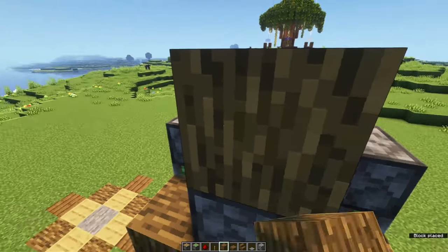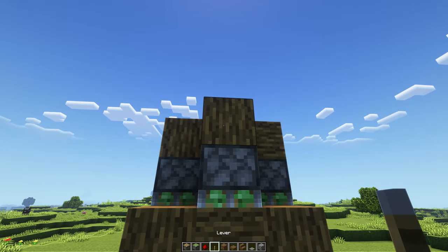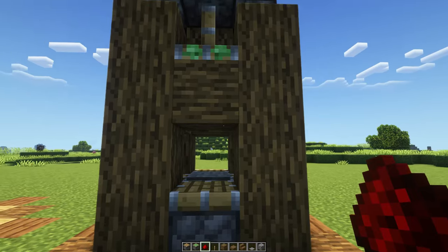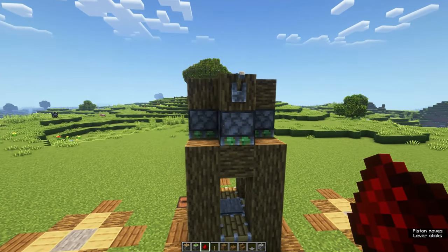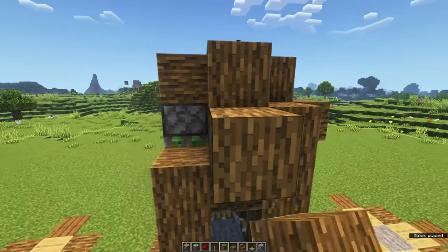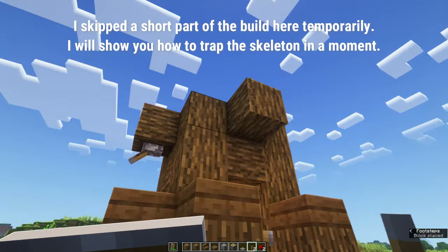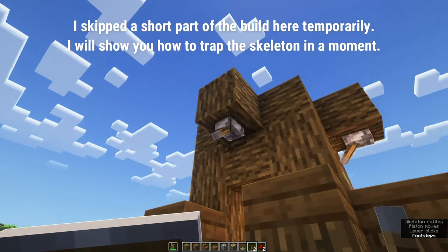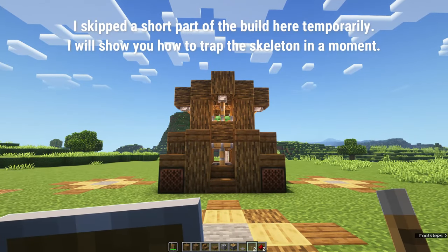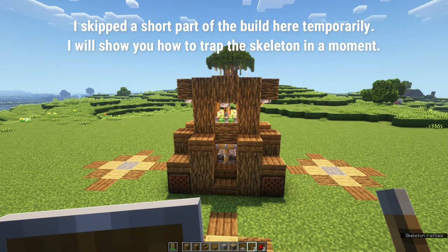Let me showcase how this works by placing down some oak logs on top of the sticky pistons, attaching a lever, and placing some redstone on top. When you pull the lever all of the oak logs move down one level as the sticky pistons extend. Pull the lever again and the sticky pistons retract giving you eyesight to the skeleton. You can surround the sticky pistons with oak logs. Later I noticed it's easier to operate each side individually, so I removed the redstone on top and attached the lever on the front oak log in front of the entryway. You can choose to operate all entryways at once or each one individually — it's up to you.